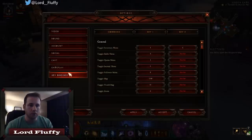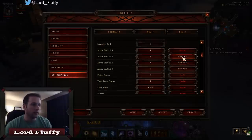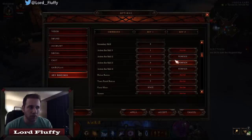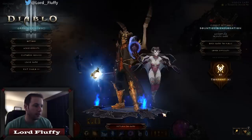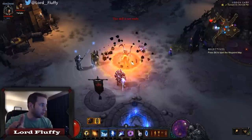So literally all you do is go into your options, go to key bindings, scroll down, and I have action bar skill 2 — which is Explosive Blast — set to numpad 2. Hit apply. You want to set it as your secondary key because you don't want to override your normal binding. You still want your normal key binding, but it's nice to have it as secondary. Hit apply, accept, and return to the game.